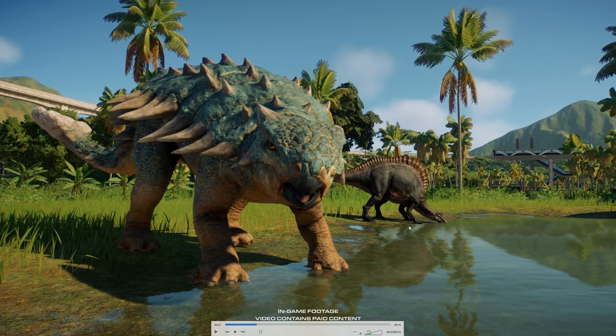Und dahinter sieht man auch schon eine Neuheit, nämlich eine neue Dinosaurier-Variante von dem Uranosaurus. Der hat hier auch ein komplett anderes Segel, die Kopfform ist anders und natürlich auch der Skin. Ich glaube, der ist kleiner? Ich weiß es nicht. Das könnte auch die Perspektive sein, weil Bumpy so im Vordergrund steht. Aber vom Körper ist der auf jeden Fall komplett anders.